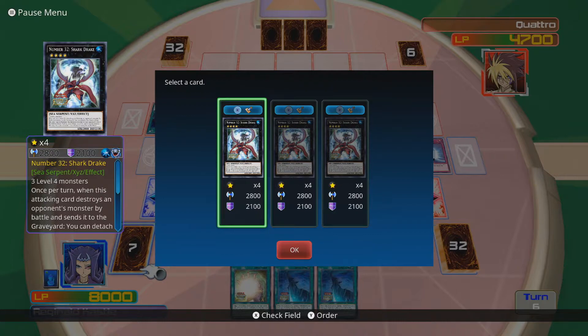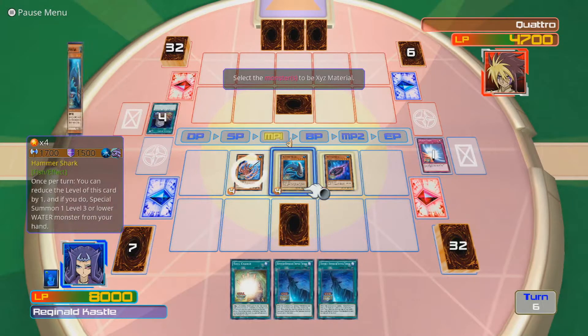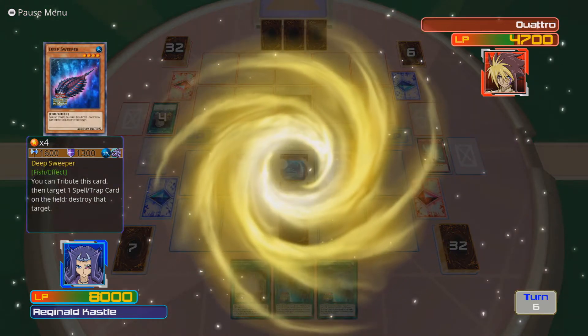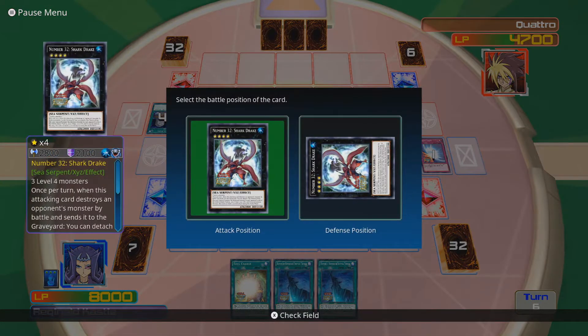Sharkdrake requires 3 level 4 monsters. Once per turn, when this attacking card destroys an opponent's monster by battle and sends it to the graveyard, you can detach 1 XYZ material from this card and special summon the destroyed monster to your opponent's side of the field in attack position. Also, it loses 1000 attack. If you do summon this way, this card can make a second attack during this battle phase. Sharkdrake is really a card you want to use when your opponent has something in attack mode you can take advantage of. Right now it's just a simple defensive card.